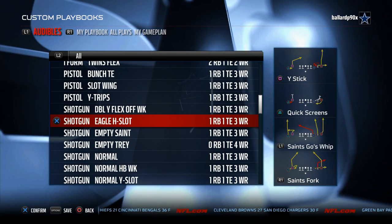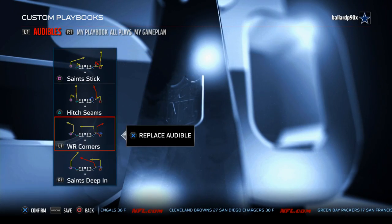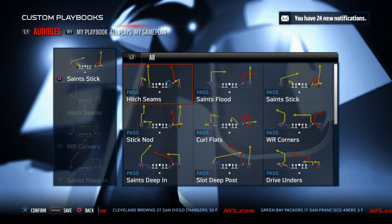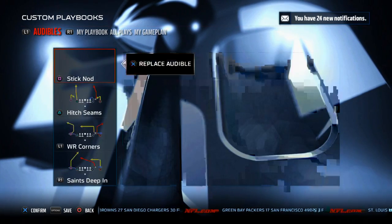For the blitz beating, we use Shotgun Empty Saint — the play is already in there. Saints Deep End, Wide Receiver Corners, Hitch Seams, and the only play I want to switch out is Saints Stick. What I like to do is exchange it for Stick and Nod. I think that's a better blitz beater in my opinion, so that's what we like to use there.